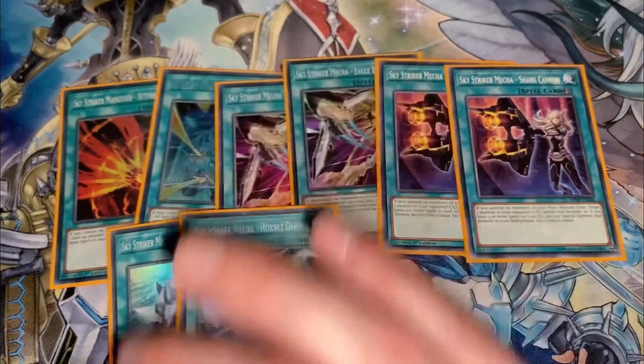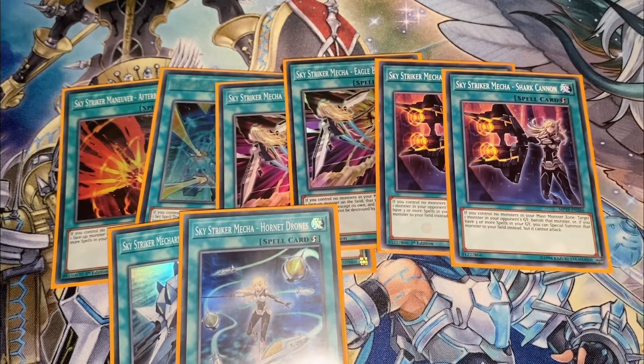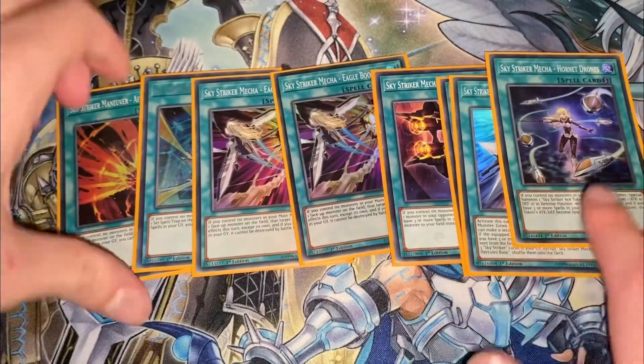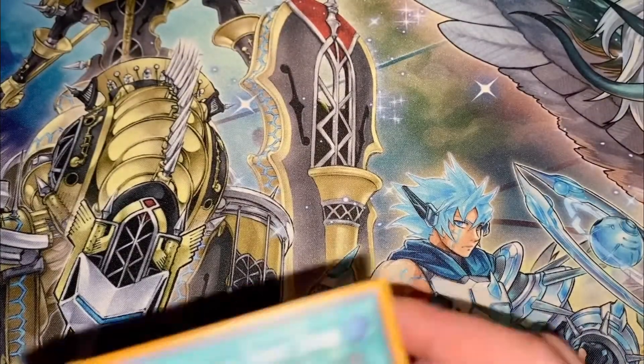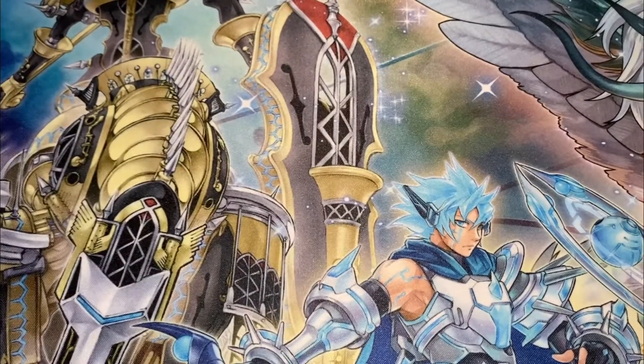Shark Cannon saw more play in the 2019 season but was really good in the mirror match. There was an interaction: if your opponent did not summon Kagari using Ray's effect, you could Shark Cannon it back and get your opponent's Kagari onto your field and trigger its effects — but only if it was summoned by a link summon, not by Ray's effect. That's the ruling. There were so many Sky Striker players in the format and only the good ones really knew about that interaction.